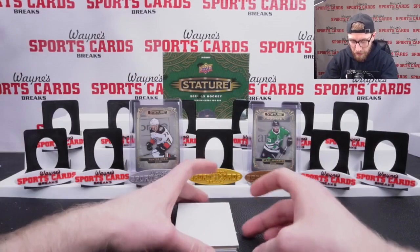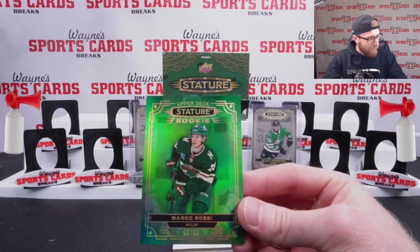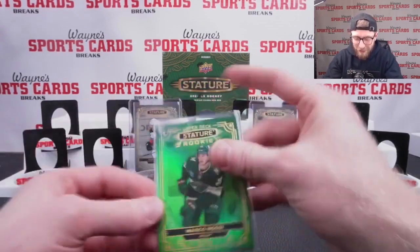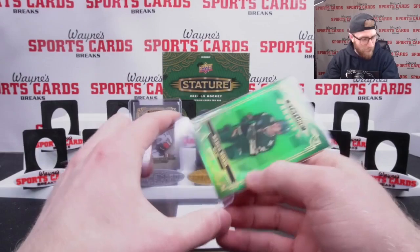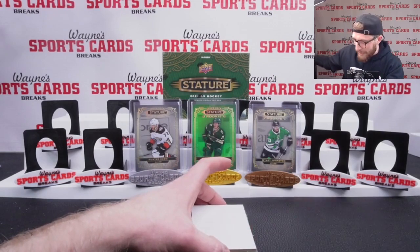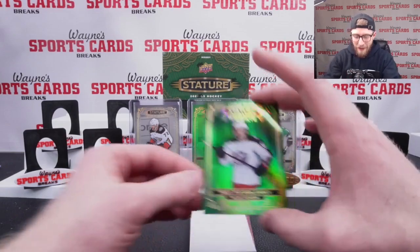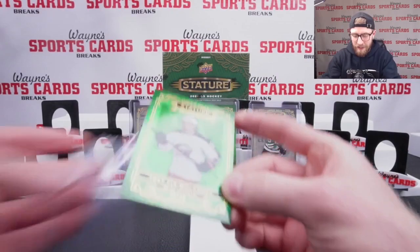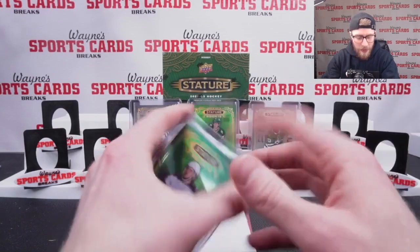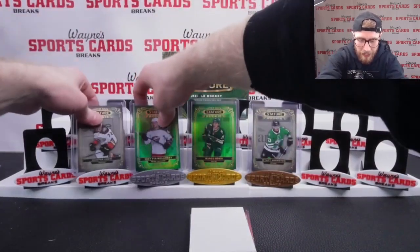We're looking for all the different variants of these fellows. Next we have our green Marco Rossi — boom! 82 out of 99. That's one of the guys we're after, Minnesota. We also got another green: Trey Fikswolanski, Edmonton Oil King alumni, 8 out of 99, Columbus Blue Jackets. I'm situated in Edmonton so I don't mind that hit. We'll throw him on the silver.